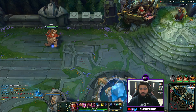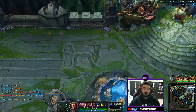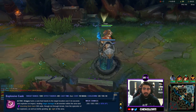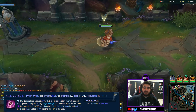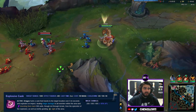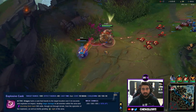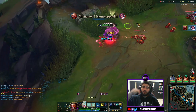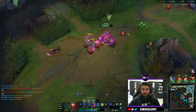The last ability is called Explosive Cask — Gragas's ultimate. You throw your barrel, it travels a fixed distance and explodes on impact. It's really important where you aim it. I threw it behind Fiora because it knocks people away from the barrel, so what you can do is throw it over enemies who are running away and it bounces them back towards you, your tower, or away from safety.